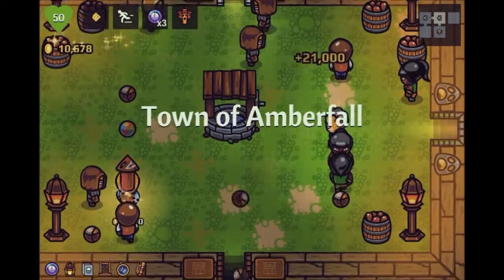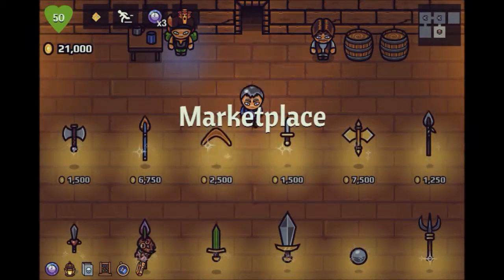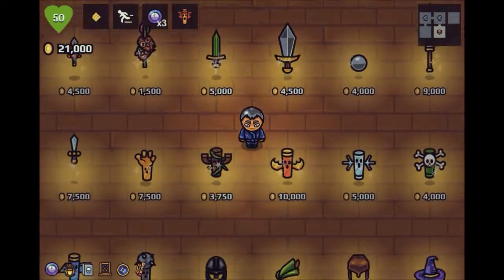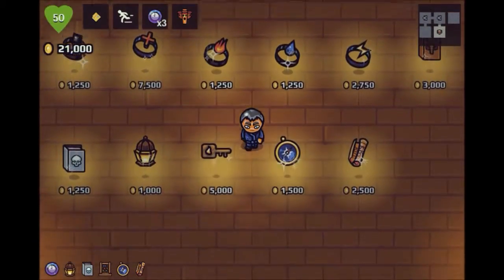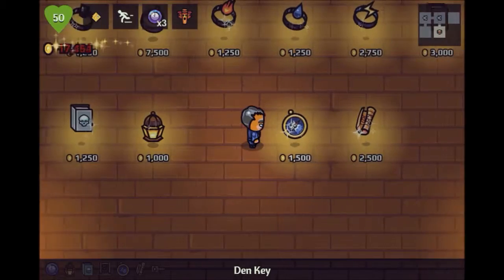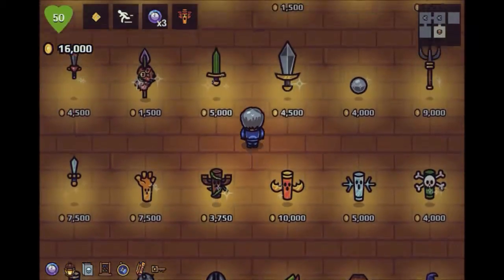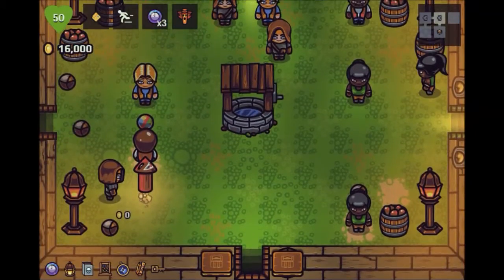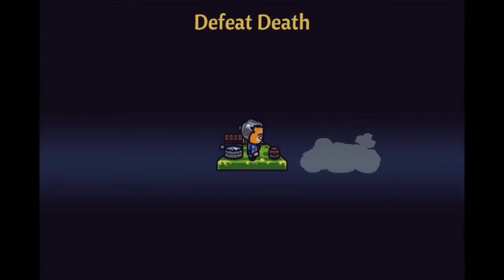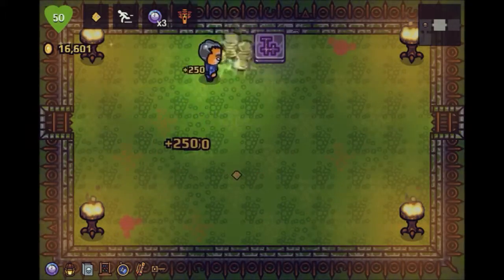I want to get the den key — there we go, den key baby. We want to go to the forest, go to the den, and see how far we can get. If I can beat the game, awesome possum, because I believe there's an achievement for it, and if not, at least I get to do some good here.